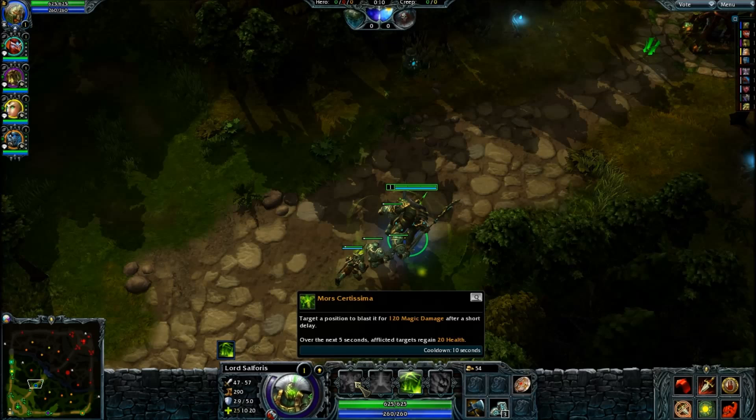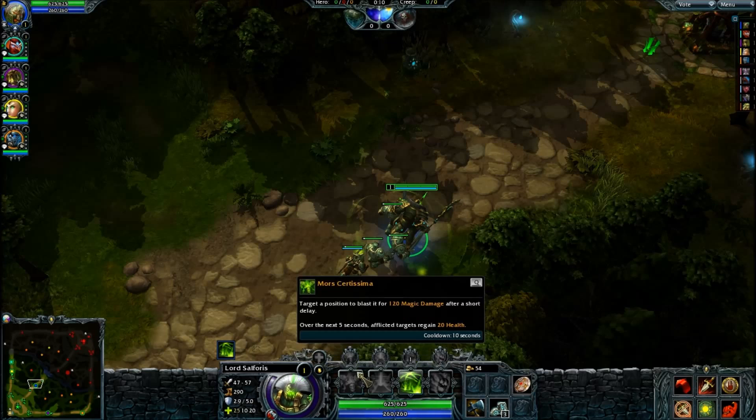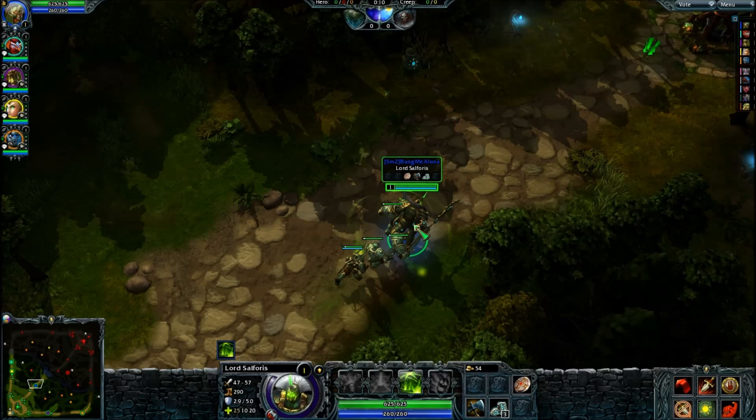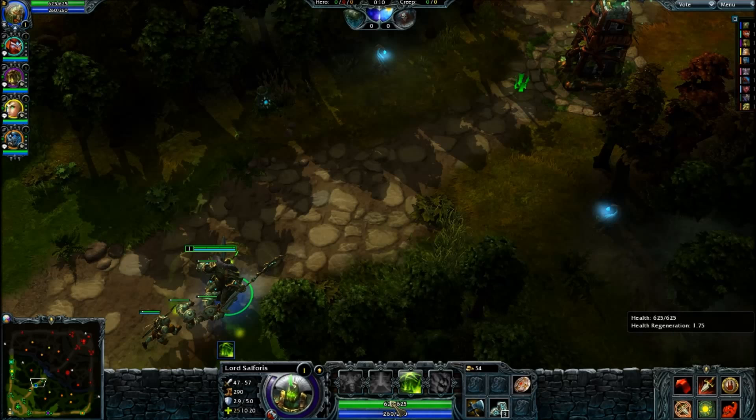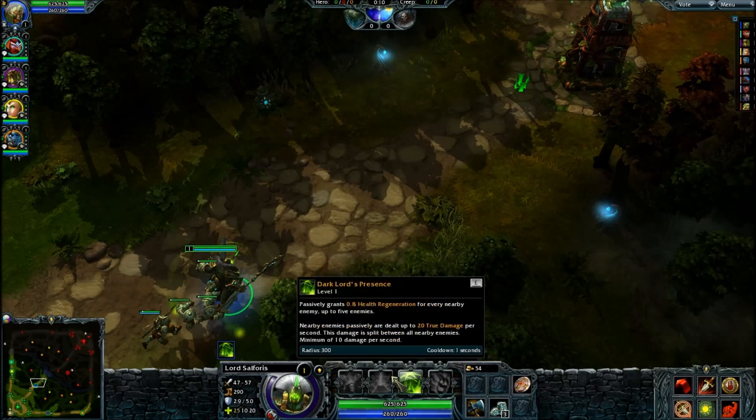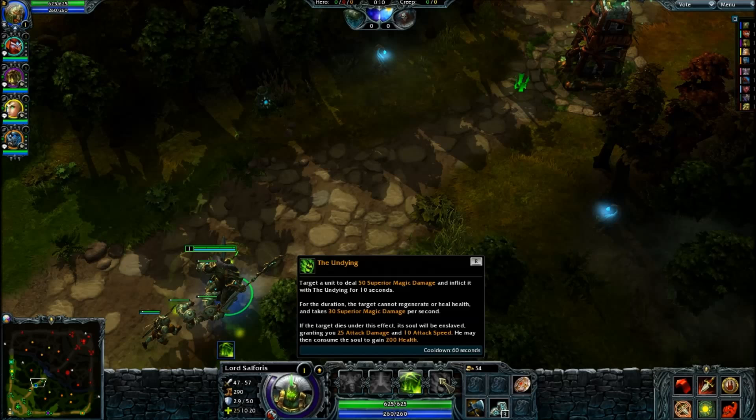His first skill is delayed — about a quarter or half a second — you target it somewhere and it's a small AOE that deals 360 magic damage per second and gives some health regen after it hits them. The way you can counter that health regen is by using your ultimate, The Undying. You target it on one person, they take instant damage, and it lasts 10 seconds — they take extra magic damage for 30 seconds and you cannot cancel it. Getting a Shrunken Head will not cancel it, trust me.